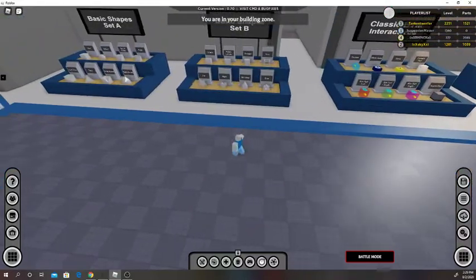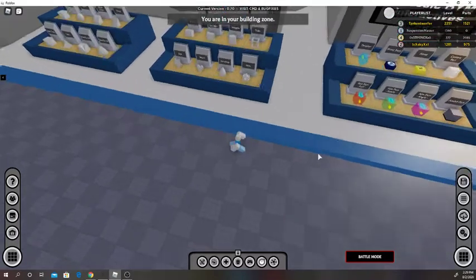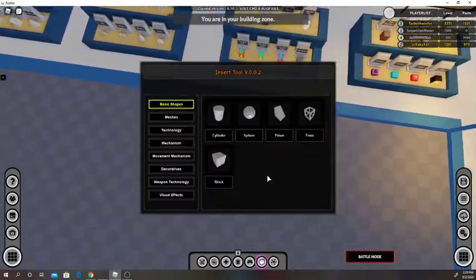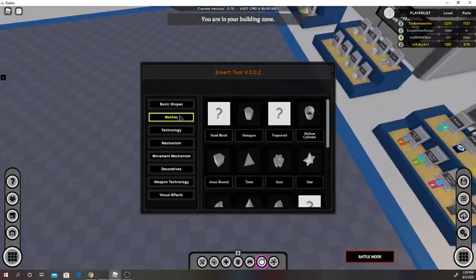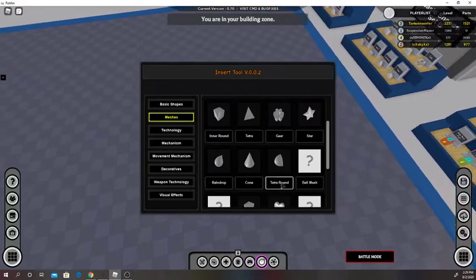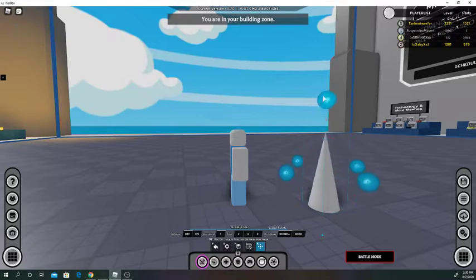You can build with these — you can find more basic shapes in here, which is called basic shapes. And then meshes — you can find meshes like a cone, which is basically the same thing as a spike but it won't kill anybody.